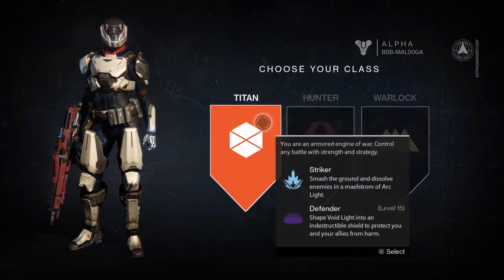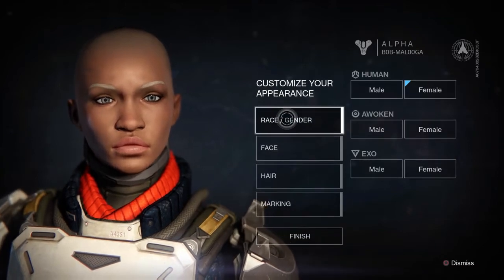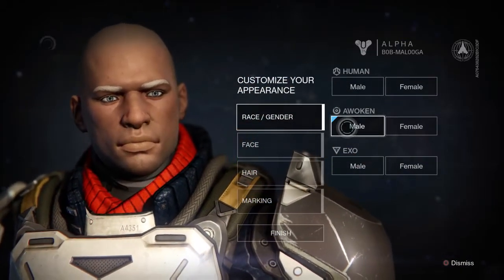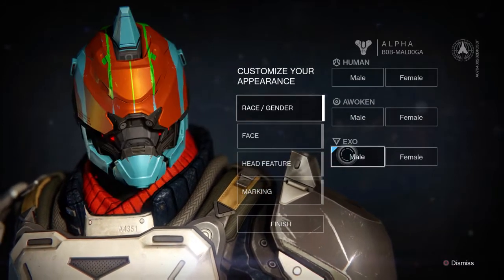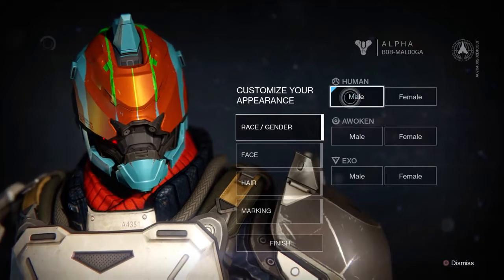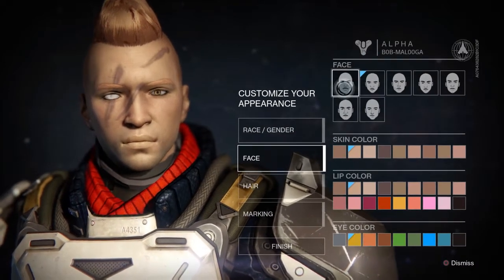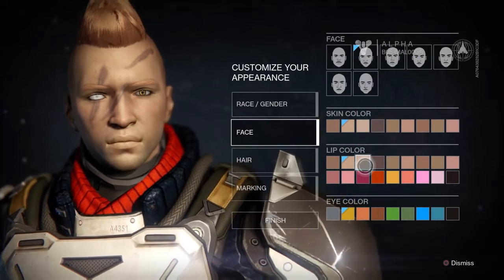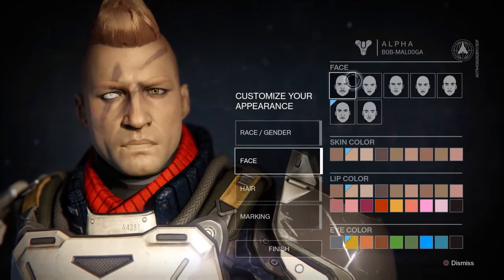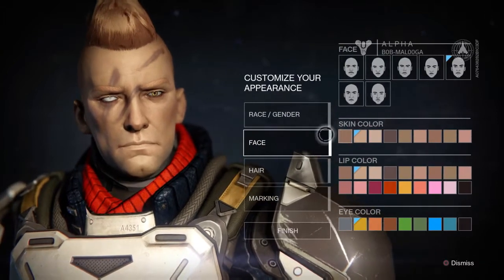Right, which one are we going to go for? I think we'll stick with a Titan to start with — we'll go with a Titan. Stick with a male. So you've got Human, Awoken, and Exo. Not too bad customisation. I think we'll stick with the human for the time being, not going to play around too much with this — want to get cracking with the game. Skin colour, lip colour, eye colour — quite a lot of customisation. I can look a bit more menacing, I think. You'll do.